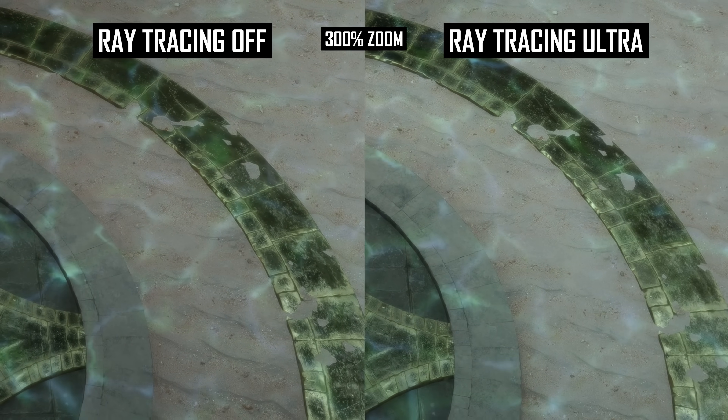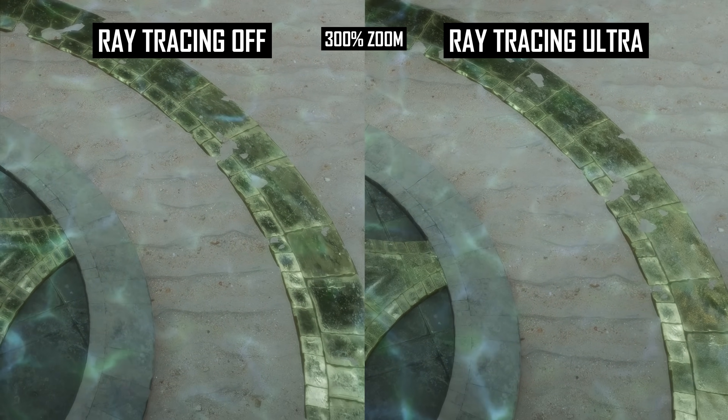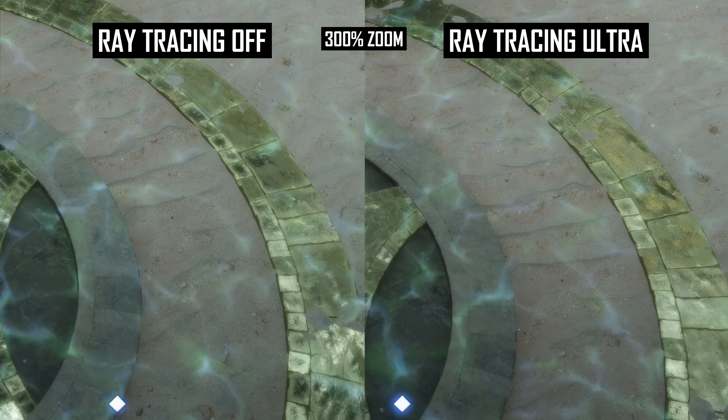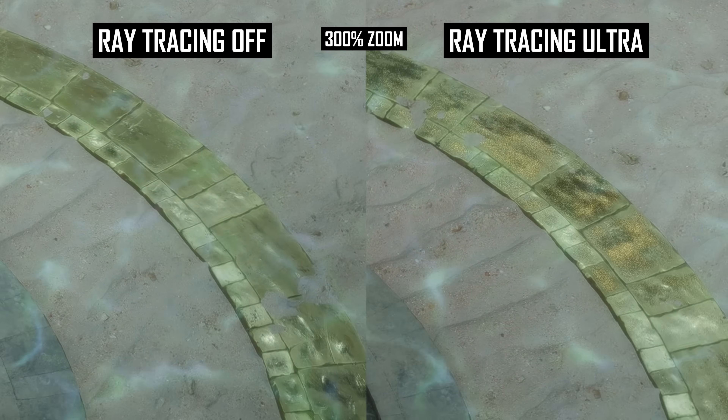These speckling, grainy artifacts reduce the stability of the image when ray tracing is on, and this is only resolved by turning off the effect. Of course, this also causes a loss of some reflections, but in return you eliminate the noise.